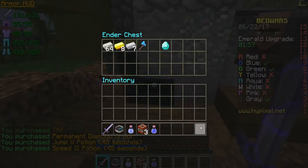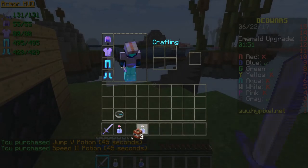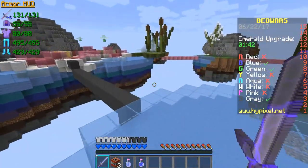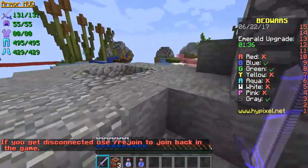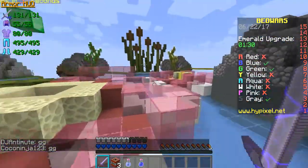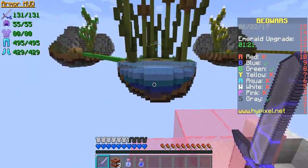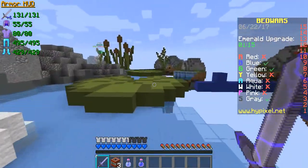Let's see which opponent is more suitable to challenge. It's just me, Blue, and Green. Blue is just wood and Green is also wood. I think Green is easier to charge, but Green hasn't built a bridge to the middle, so that leaves the only choice: Blue.